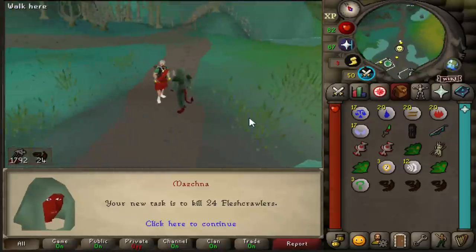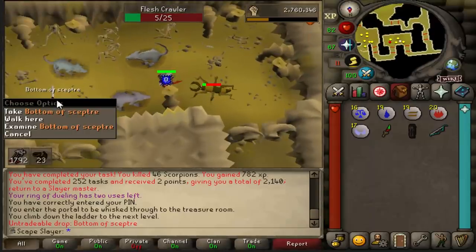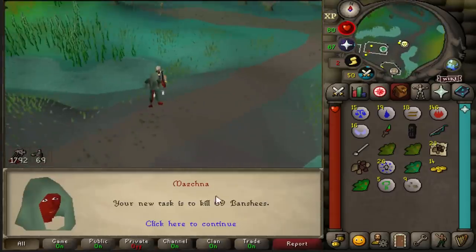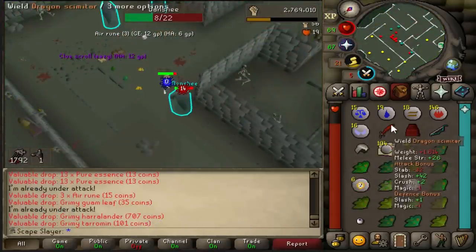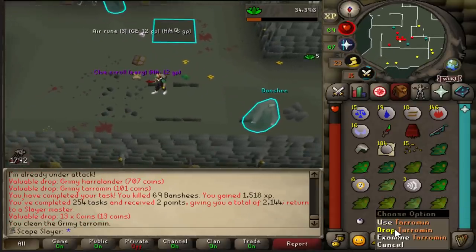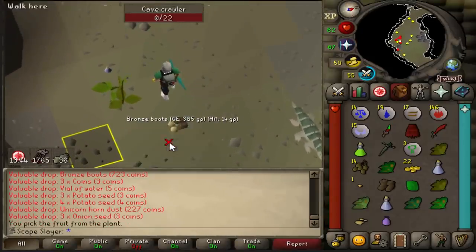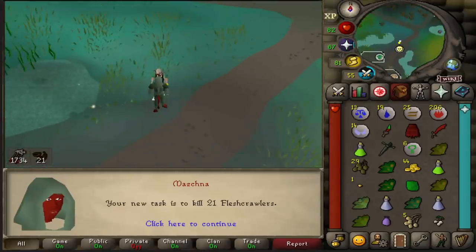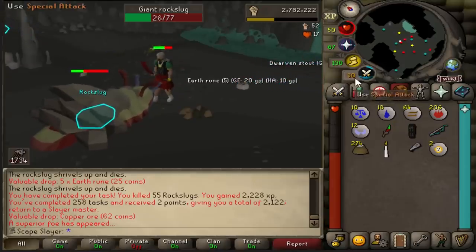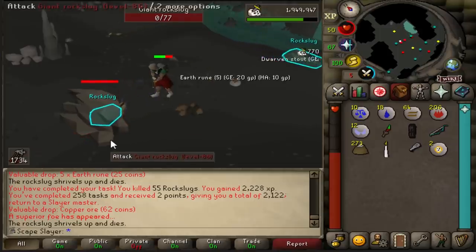Flesh crawlers — that is not bad because I can get a piece of the skull scepter which I still need. On the very first kill we get the piece already — that is so easy, thank you very much. And the flesh crawlers have been slaughtered. I like banshees because they drop easy clues. This is the last kill — we did not get a clue scroll, the one on the floor is mine already and I was using it to juggle for another one but we didn't get anything. I got unicorn horn dust and a strange plant — both cure poison, so very useful. A superior spawned on the very last kill, so I'm killing this one outside of the task but I still count it for slayer experience.